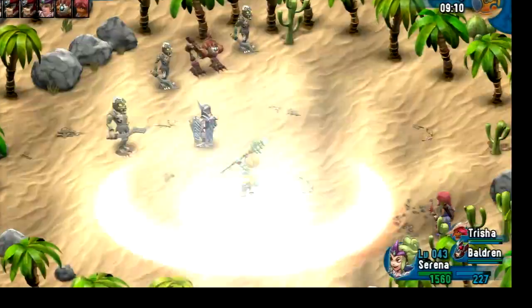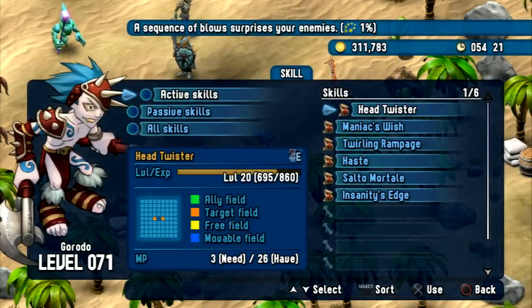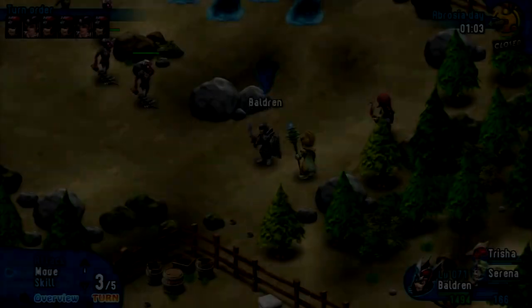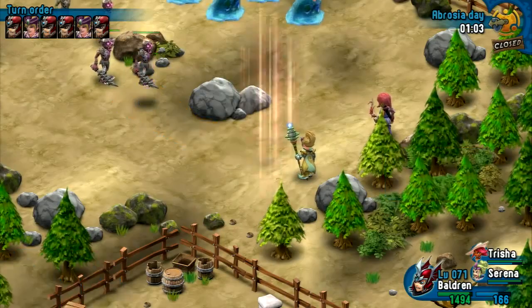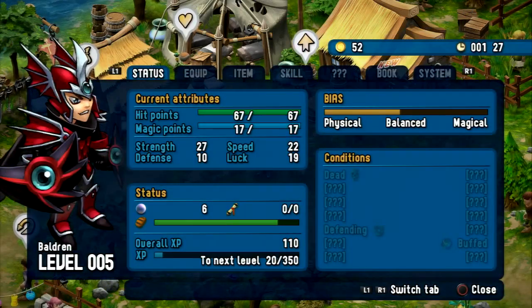Now finally, let's get back to the actual battle system. All battles take place on a grid-sized map and are completely turn-based. That's right, just like the good old days — no stress, no chaos. Take your time to observe the situation and make the right move. Up to three of your party members will engage in battle against a large variety of evil creatures. Early on in the game, you begin with Baldrin, the main hero of our story. He's a well-balanced melee fighter and will receive a healthy mix of offensive and supporting skills throughout the game.